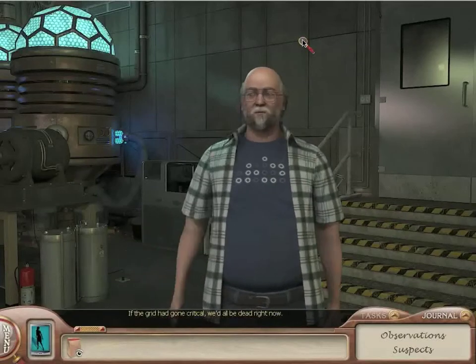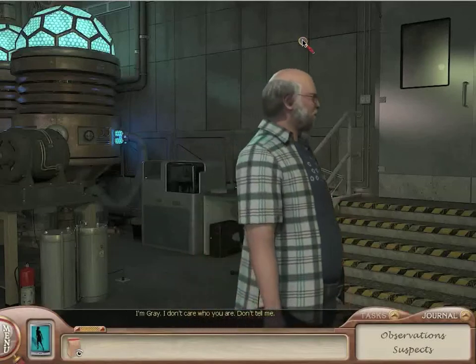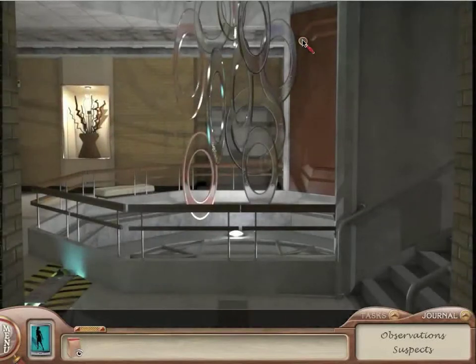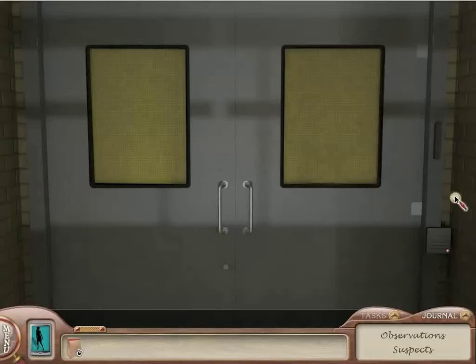If the grid had gone critical, we'd all be dead right now. I'm Gray. I don't care who you are — don't tell me, get out! Yeah, I should have known that was Gray based on those social skills. So this is the door to the security room — it's locked, and I guess Gray locked it. I need a card to get in the lab. So we need a card; let's make a note of that.